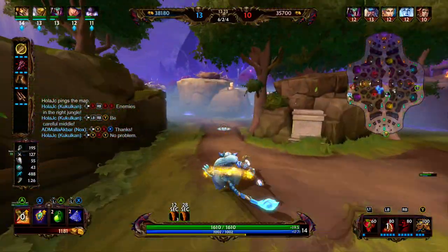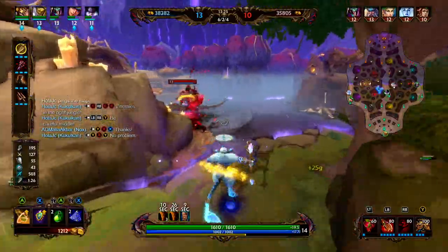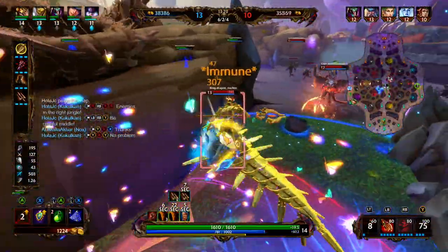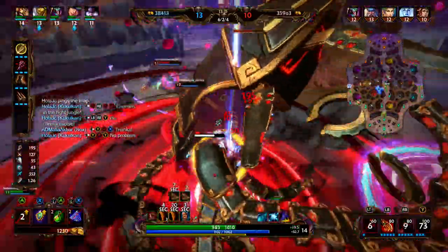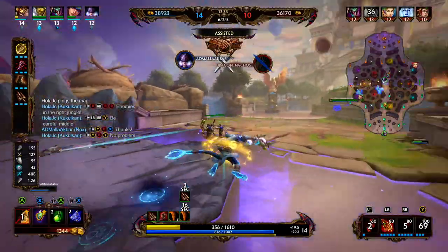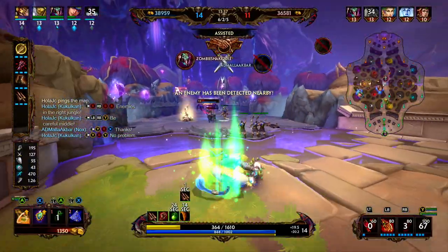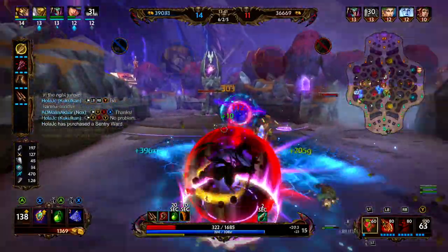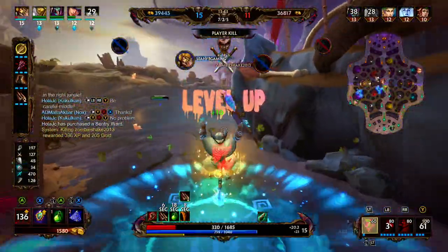Our two deaths felt pretty preventable — it was just a little bit of bad positioning. We're going to jump in, get the slow onto the Poseidon, use our ultimate, get a basic, throw our three. He's one shot. Nox is able to clean up the Poseidon. We walk into the Cuckoo ult and we're going to fall back. Nox goes down. Ardeo's here — we're going to blink, get the two, and then run away.